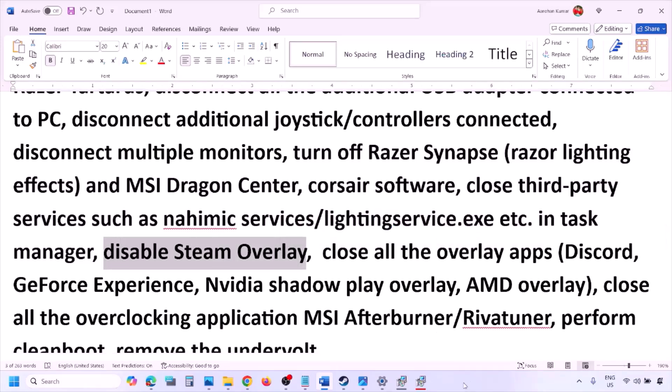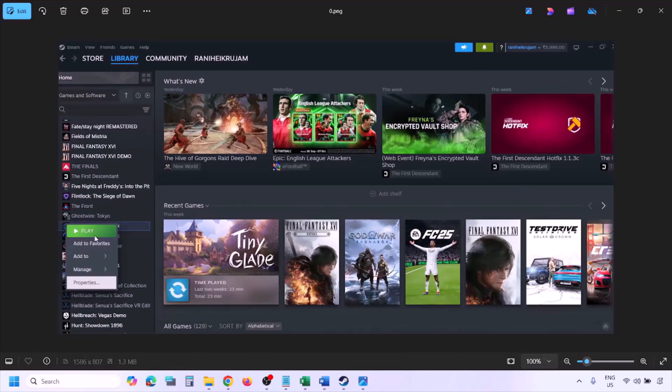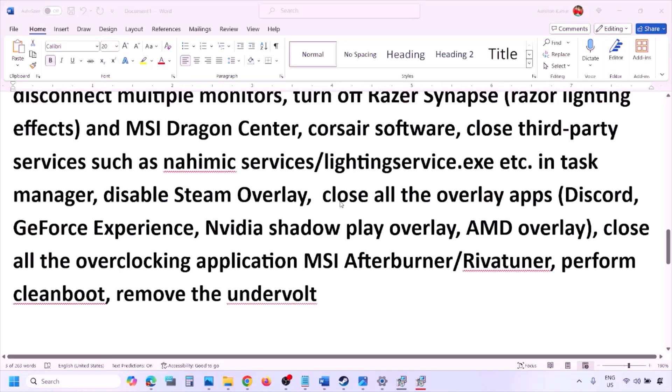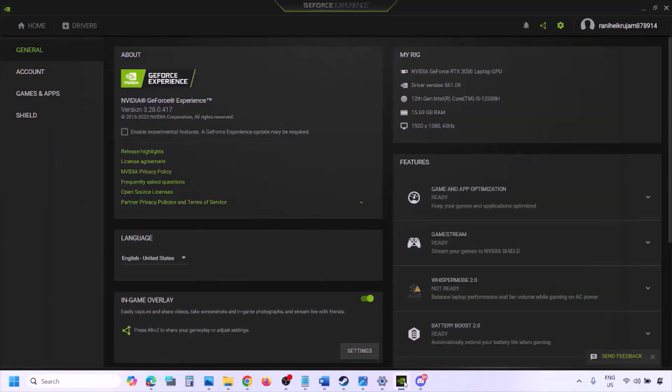Disable Steam Overlay: go to Steam, Library, right click the game, select Properties, go to the General tab, and turn off 'Enable the Steam Overlay while in-game.' Also if you have Discord running, go to Discord Settings, go to Game Overlay, and turn off 'Enable in-game overlay.' If you are using GeForce Experience, click the Settings icon and turn off In-Game Overlay.